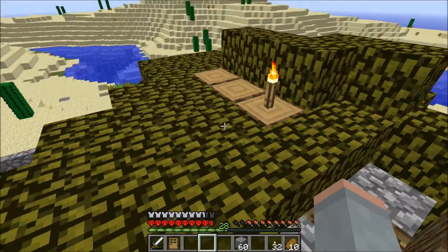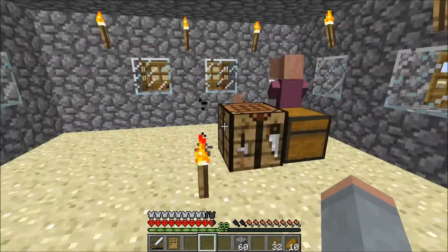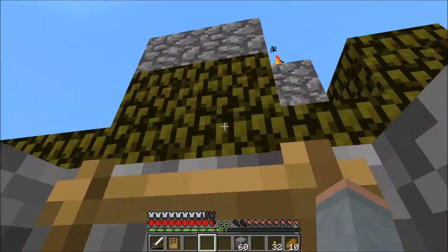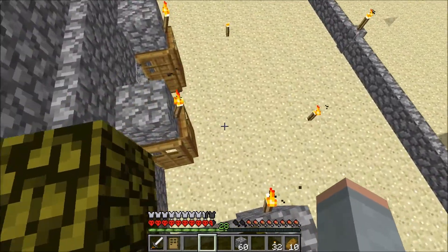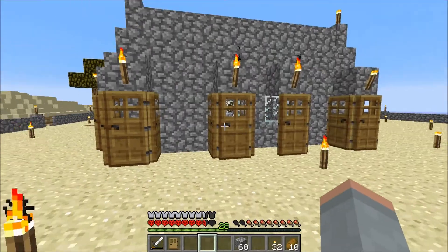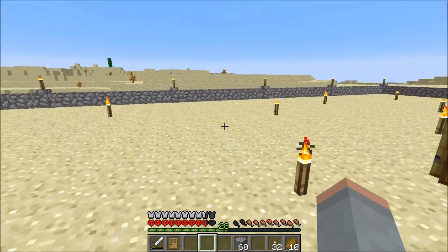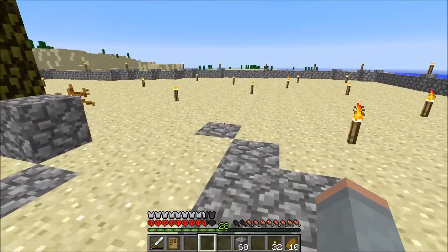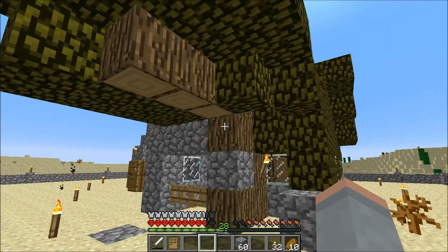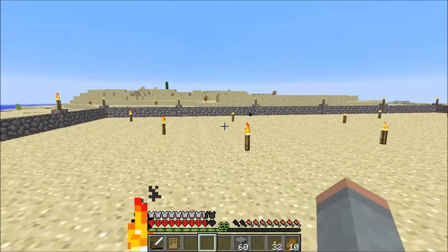I wasn't able to get any zombie villagers cured during the challenge, but afterwards I got those two cured and they bred. By using these doors here — I have all these little doors on the outside. So it's not much of a village; doesn't have houses or anything pretty, just kind of there. I wanted to spend a lot of time to take these villagers as a starting point and just build whatever kind of village I wanted here.